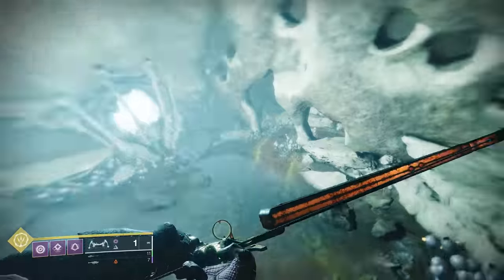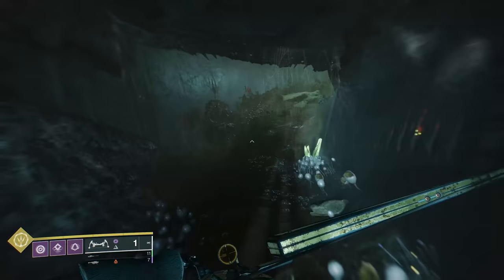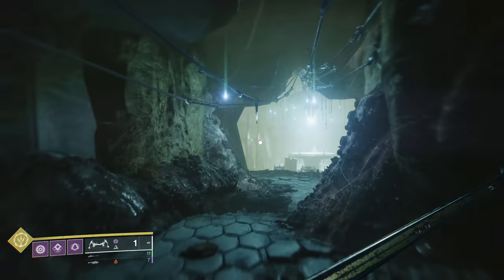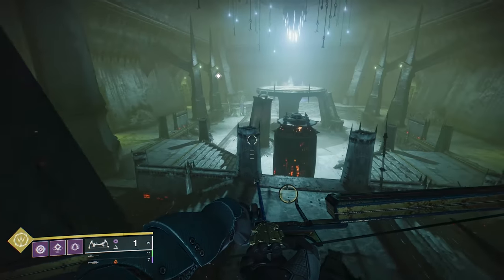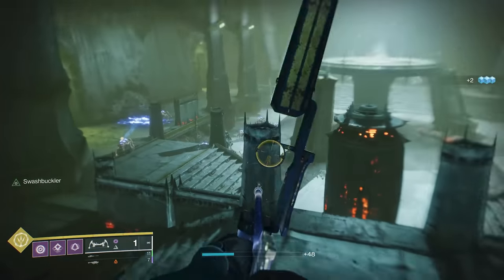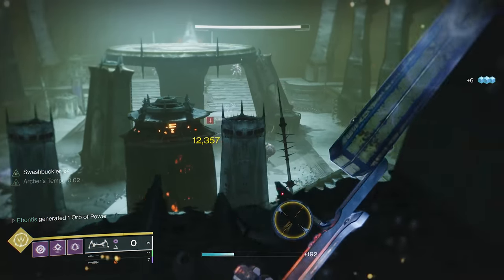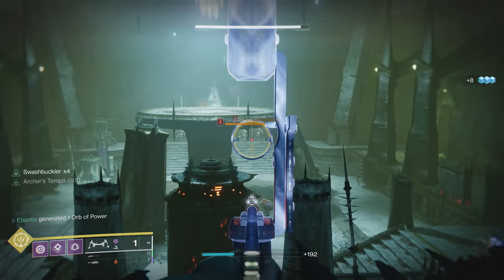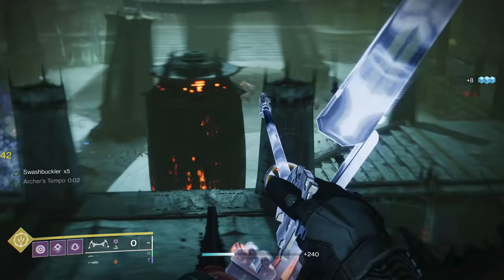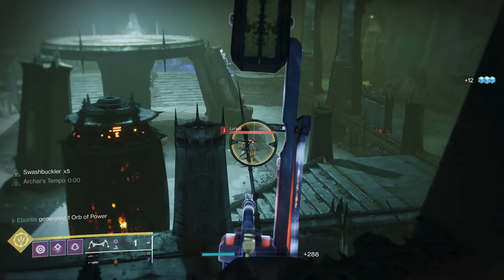Once those are down, we can push forward to the next section. You'll do runes much later on, but that gives you a preview. Now this one, you've got to do a little clearing to get out the back side. You're going to have a lot of Scorn, so hang out up here and you can kill them from a little more range. Watch for the lurkers, watch for the snipes in the back. The Screams — if you can take those out, you don't have to worry about your feet exploding.